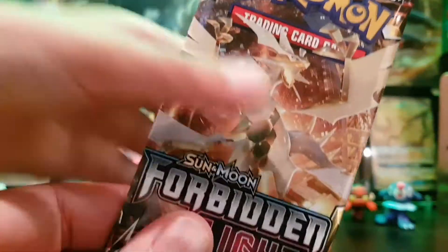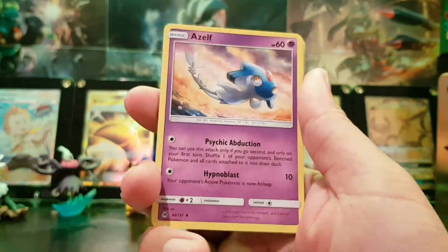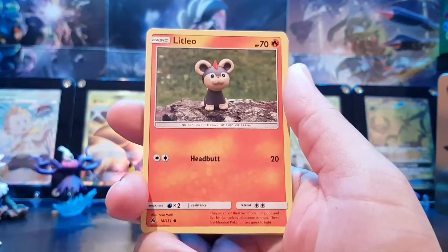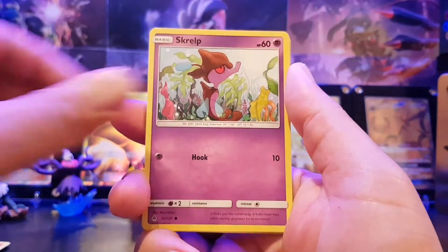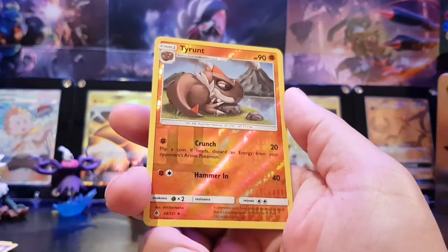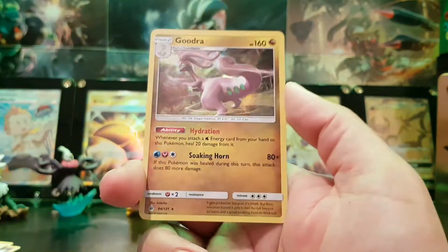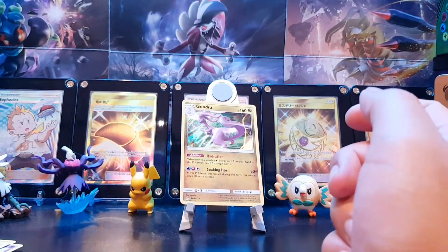We're going to open this one first. So we start off with the Fire type energy. Azelf, Dedenne, Litleo, Furfrou, Scraggy, Magnemite, Noibat, Tyrant — Reverse Holo — and the final card: Goodra Holo. So we start off with a Holo. Next pack.